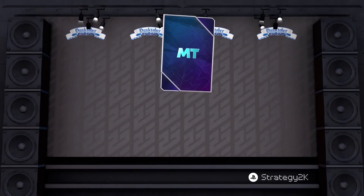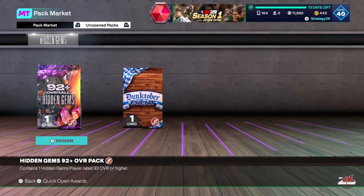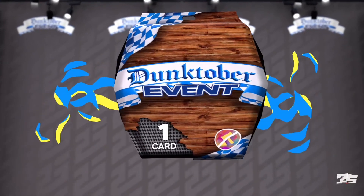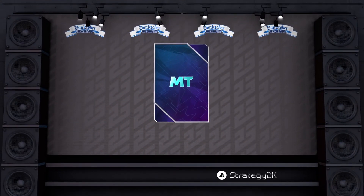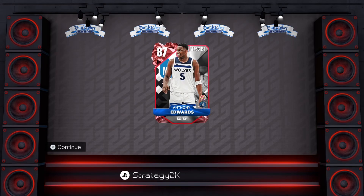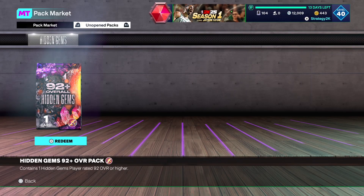These packs are really bad. You get one after each game you play. These Dunktober event packs give you shoes, jerseys — they can give you anything, but I get nothing good. I got a jersey, shoes, and a ruby card — Anthony Edwards. It's 71 overall, so it's awful.